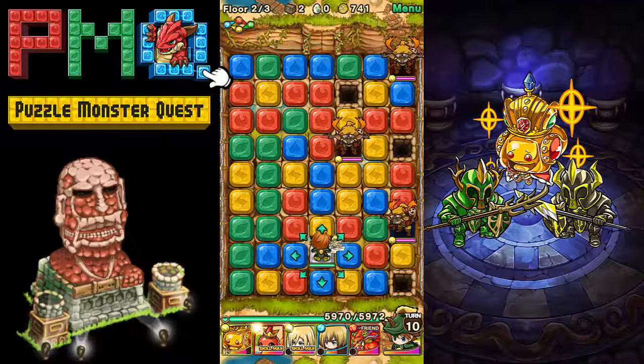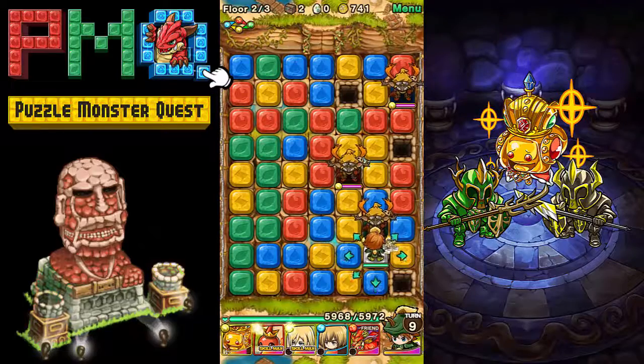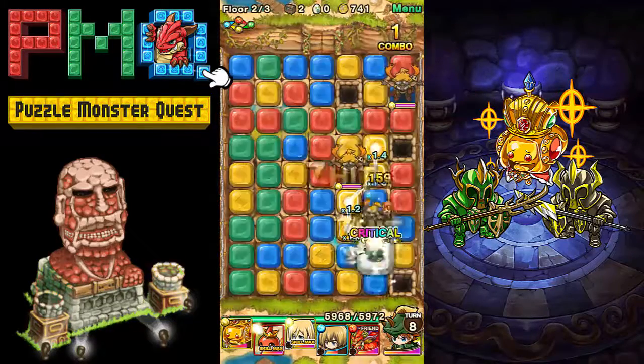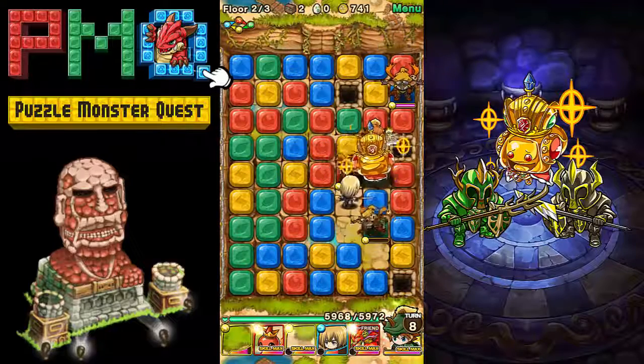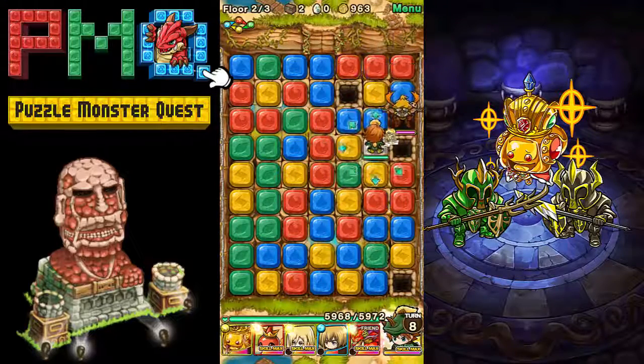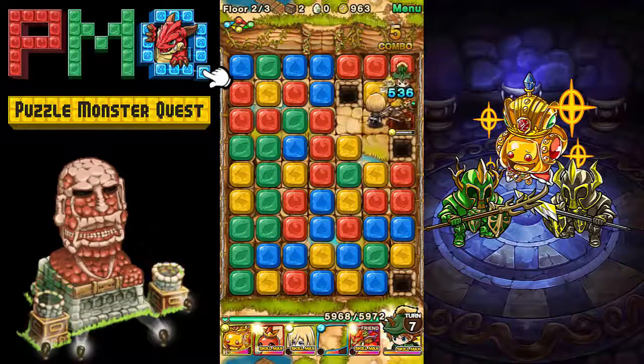Further into the game this stuff gets more complicated, and they do some really awesome collabs. When they first came out they had an Attack on Titan collab, so we have some characters from that. We're gonna shimmy around here — hopefully that guy will die, yes he will — and we only have one more enemy up top. Let's bounce around him and that should take care of him.